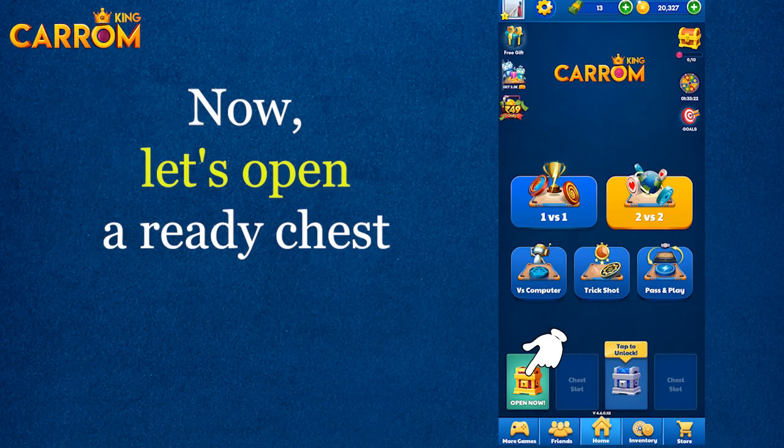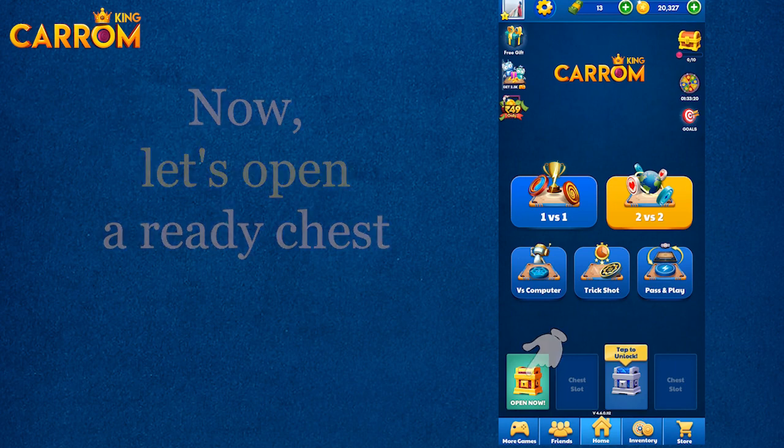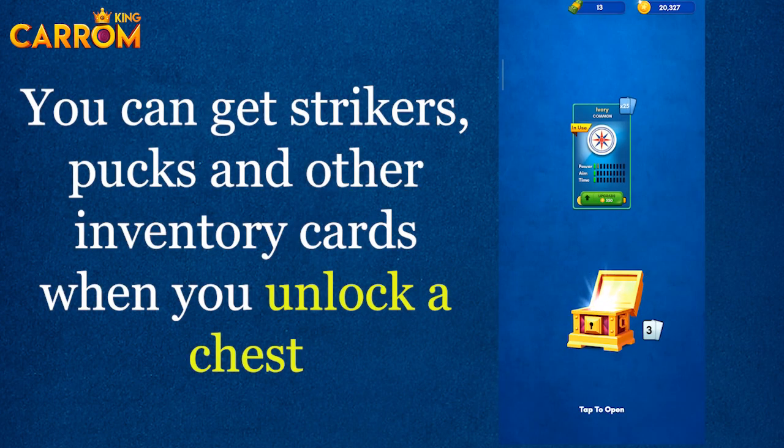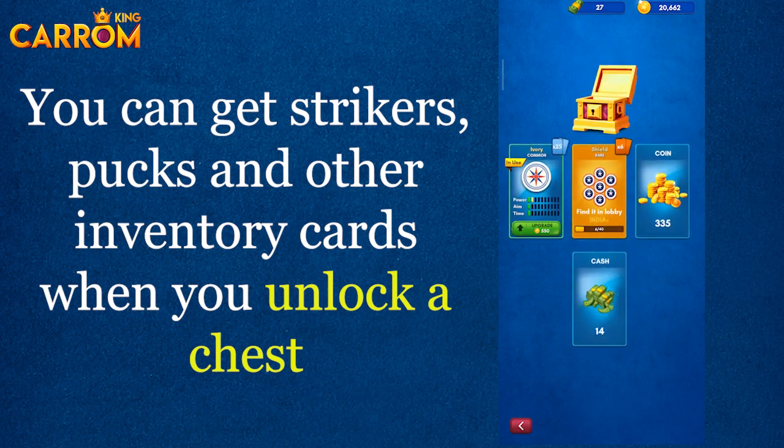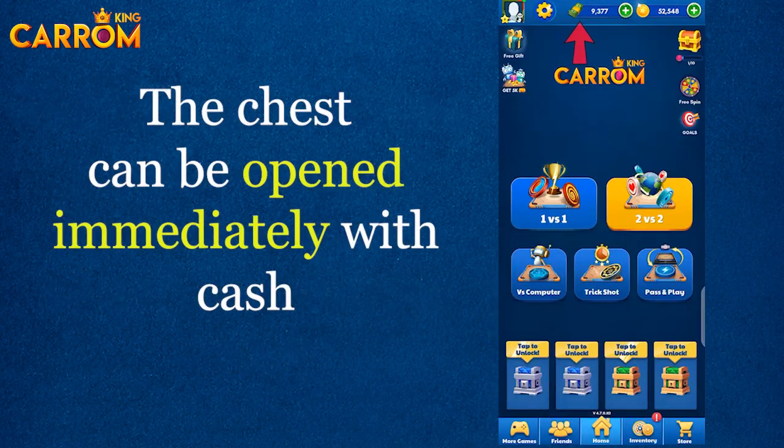Now let's open a ready chest. You can get strikers, pucks, and other inventory cards when you unlock a chest.